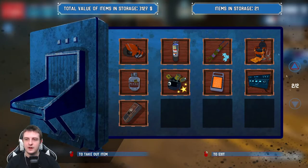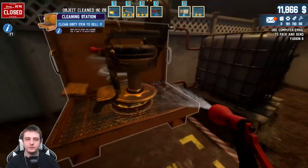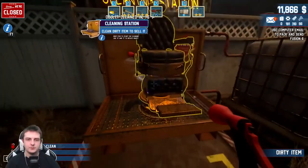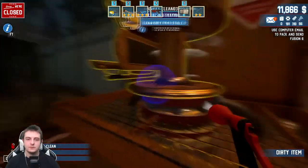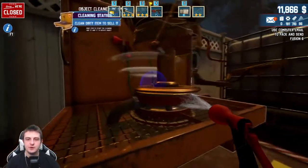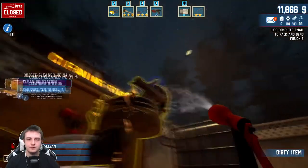We do have a dirty item that needs to be cleaned up. There it is - it was the nasty chair in front of the alien from last episode. Let's go ahead and clean this up. Get the undercarriage, rotate it. Items like this are very tough to clean because you can't really see where it could be dirty. There we go, that has been cleaned.